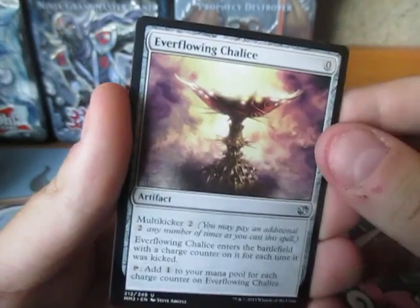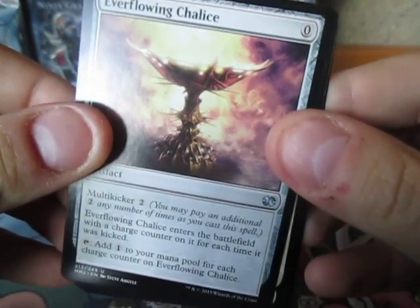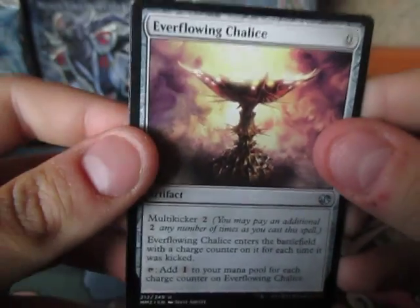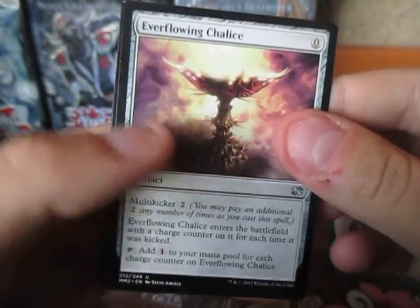An Ever-flowing Chalice. Come on, what's it gonna be? What's it gonna be? Oh, it's a mythic! Let's first pull out the foil.